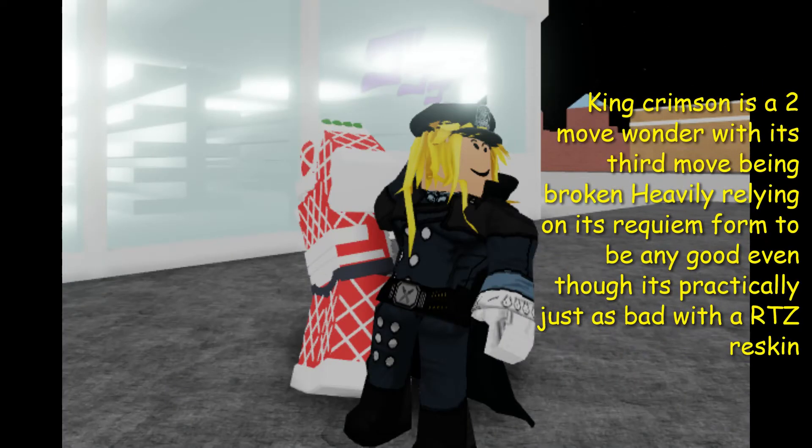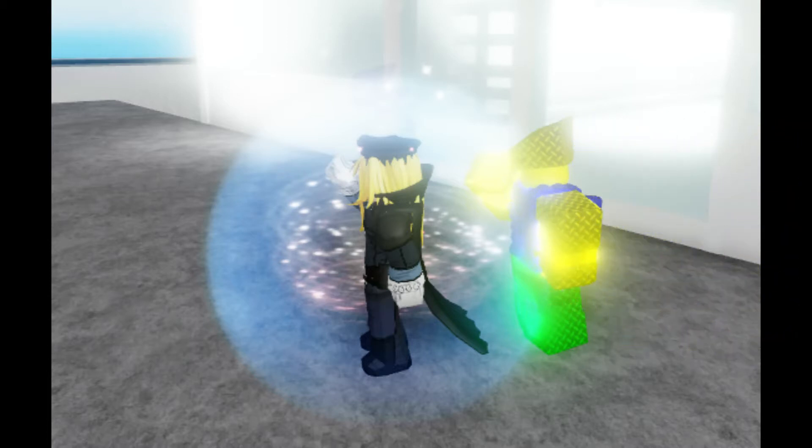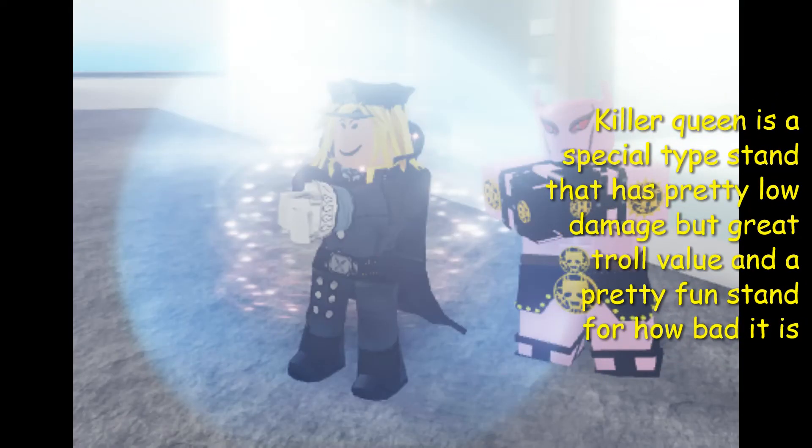King Crimson is a two-move wonder with its third move being broken, heavily relying on its Requiem form to be any good, even though it's practically just as bad in Requiem. Sun is a low damage World reskin and probably the most common stand to get. Killer Queen is a special type stand with pretty low damage but great troll value and a pretty fun stand for how bad it is.